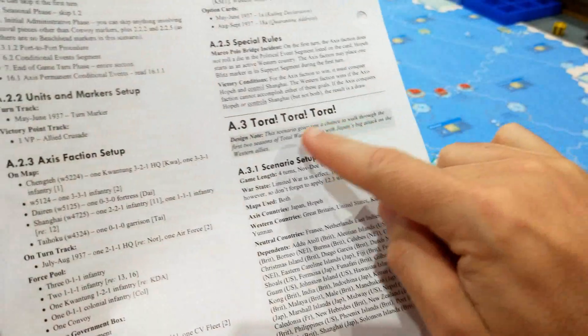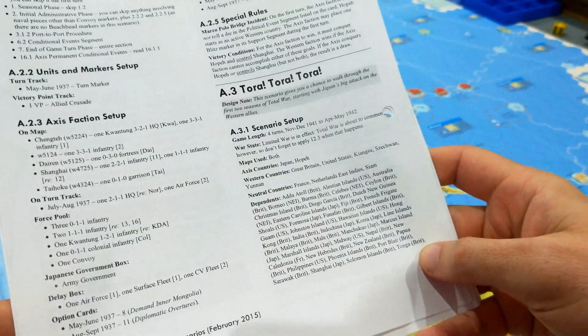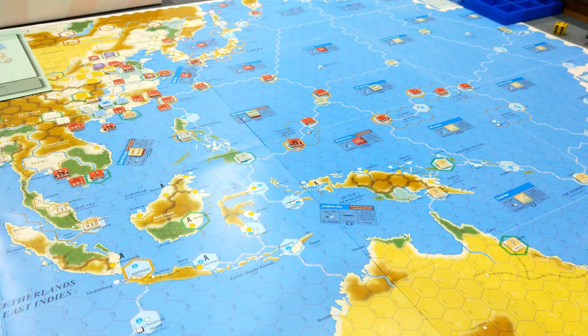G'day folks and welcome to the introduction for Scenario A3, Tora Tora Tora. This is the third and final learning scenario in Axis Empire's Diasenso. This takes place from November-December 1941 through to April-May 1942.